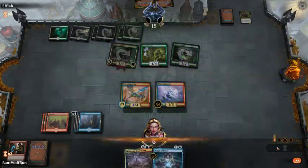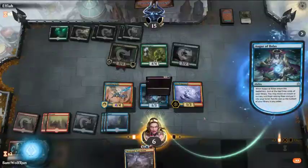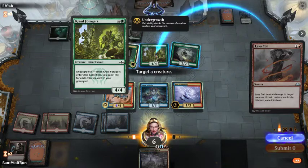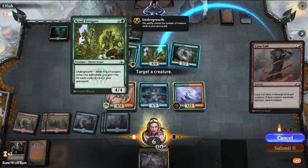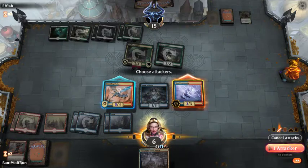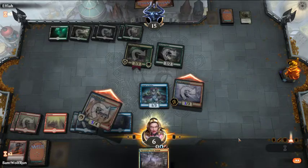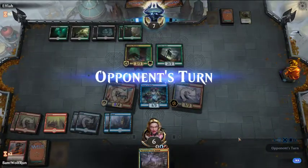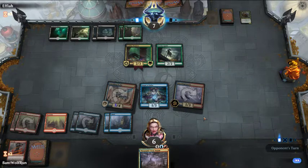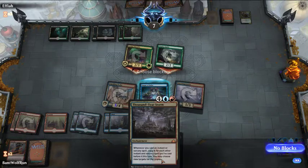That helps him in the race a bit. Hopefully Augur helps us draw into something else. Lava Coil's nice. We can coil this — probably makes the most sense. It's the biggest body. They hit us for two; even if they hit us for four, we're still alive. This puts some dead in the event that we draw any sort of spell. Otherwise, we just set up a Thousand-Year Storm, but without a lot of cantrips in this deck it's kind of weak.